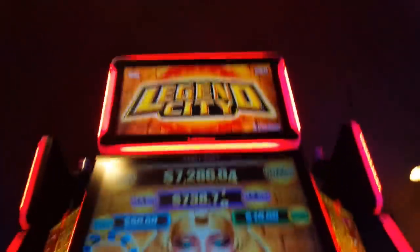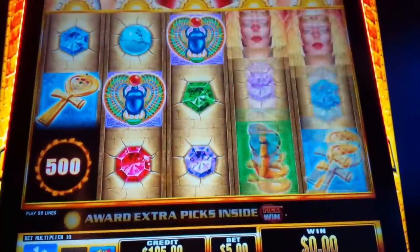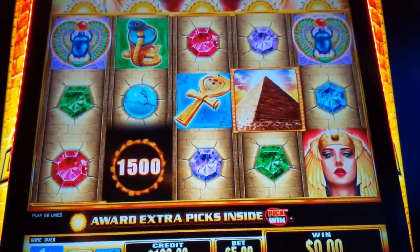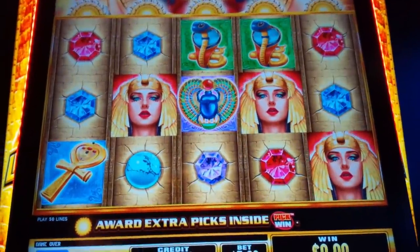This is Legends City Egyptian Beauty by Aruze. We want six or more of these scattered sun or moon symbols, or three or more of the pyramid symbols. Five dollar max bets.